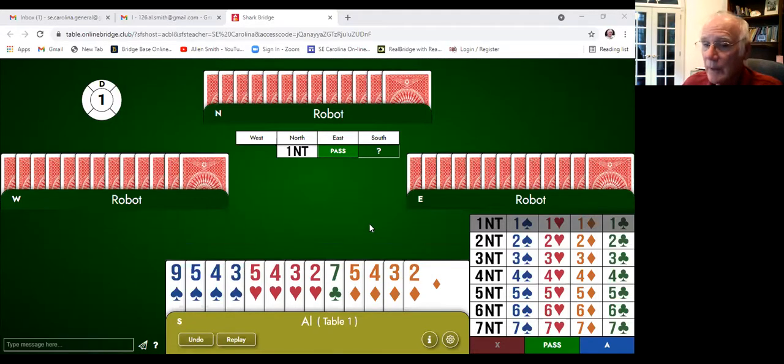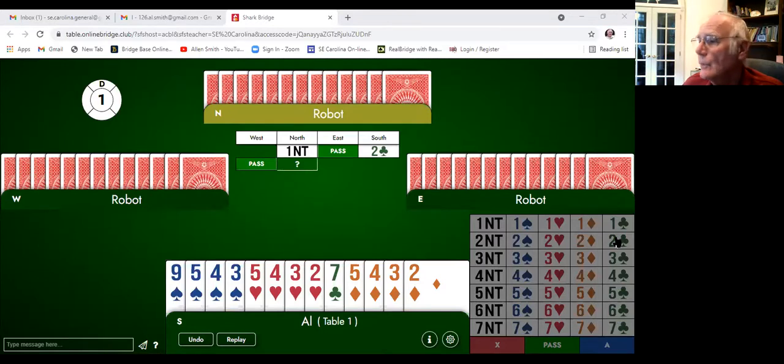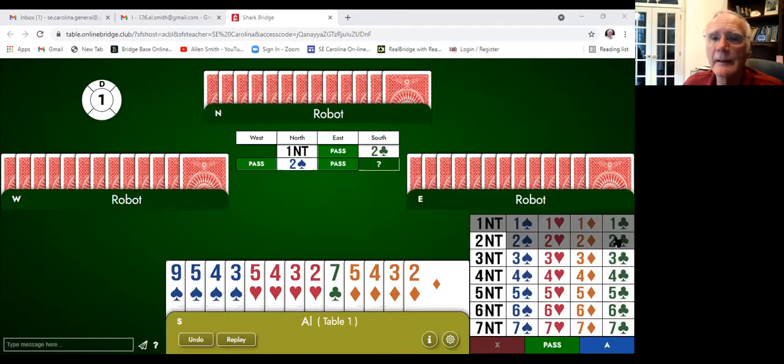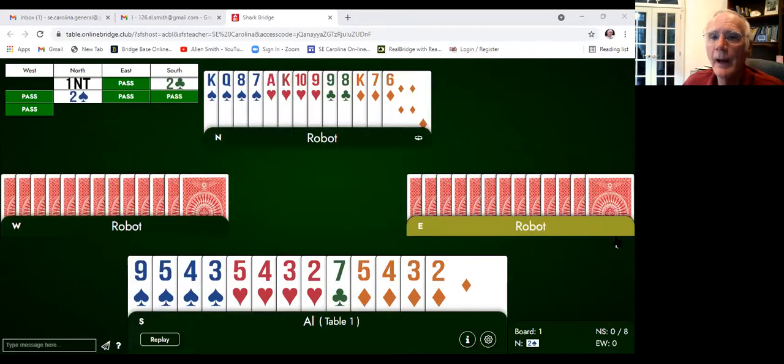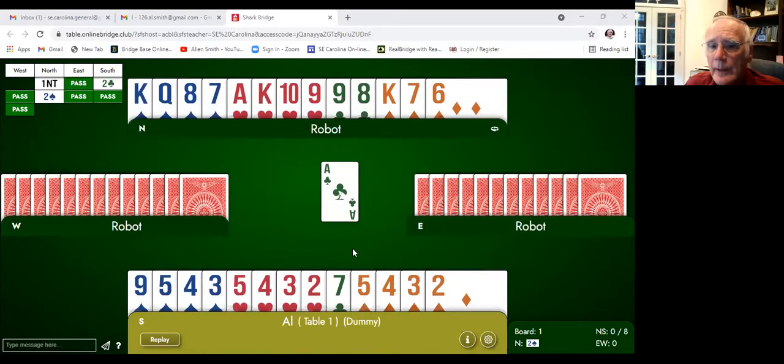We know we don't want to play in No Trump, so we're going to bid two clubs to initiate Garbage Stayman. Our partner bids two spades — we're elated. We pass. Our partner bid two spades, we're very happy because we've got an eight-card trump suit. We're going to turn on the robots and let them play.